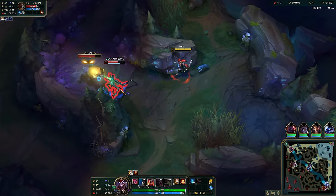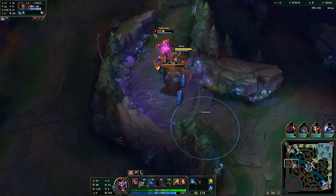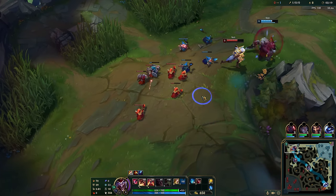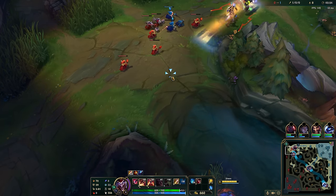This can also happen: the enemy jungler didn't get a leash, they are slow, you catch them at the mad frog, they are immobile, and you get first blood. Pro tip: right after the invade, look for an overpushed lane and gank it. Never use Q to gank in this situation — if the enemy has flash, you just waste your Q and mess up.